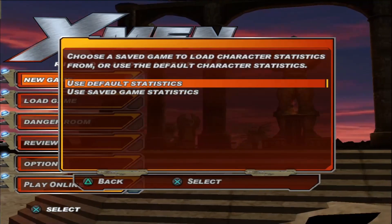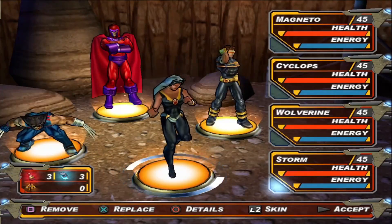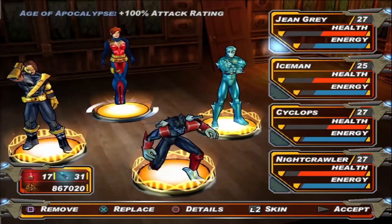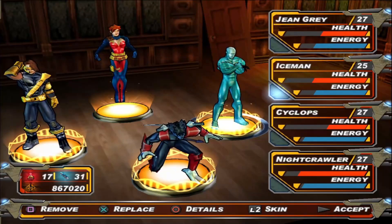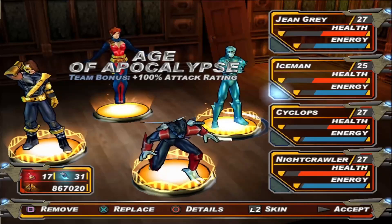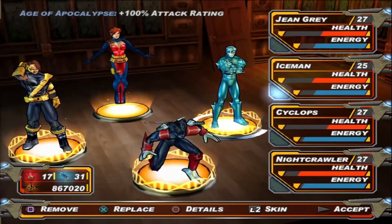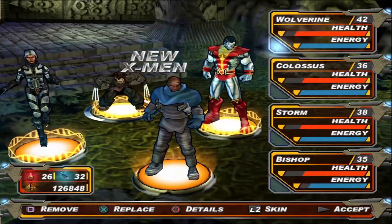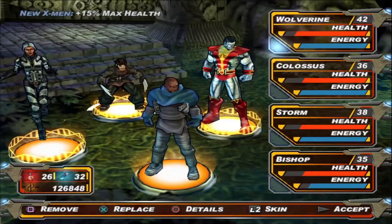There is also replayability — you can unlock a hard mode once you finish the game, starting at level 45 with enemies at level 50, and you can transfer your progress from normal to hard, keeping all your gear and extra skill points. You also don't have to finish the game to unlock new costumes — you unlock them just by playing. There are also team combinations: depending on what characters you use, you might get a team bonus, like the Age of Apocalypse bonus for having four characters with an Age of Apocalypse costume.